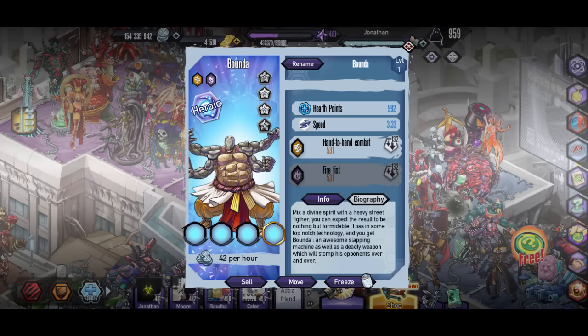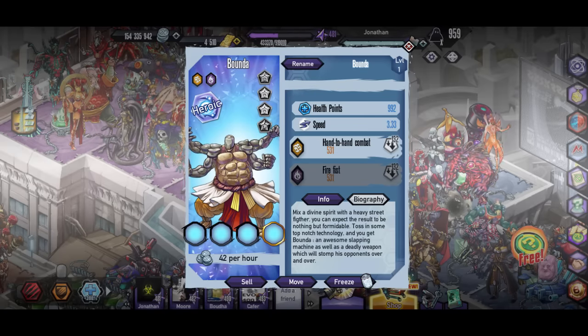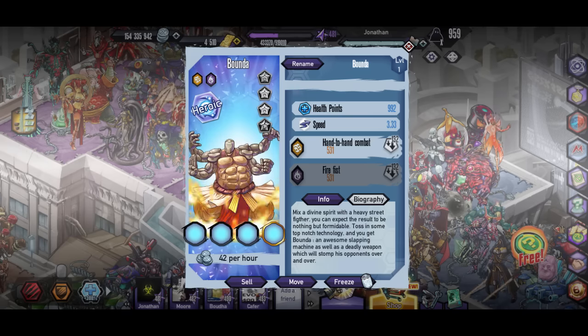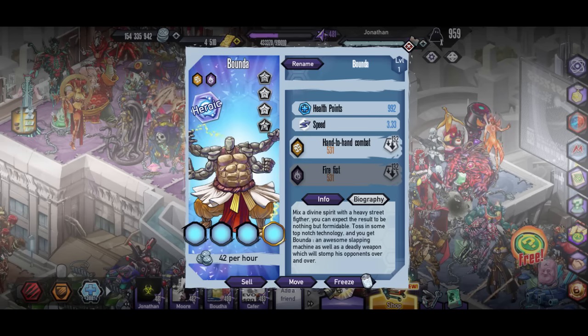What's going on guys, Bao here back with some Mutant Genetic Gladiators. So let's get into this today — we're gonna be checking out Bunda. It is a heroic mutant with 3.33 speed, really good tank, especially since it does have four orbs. But let's get into the Biomix.